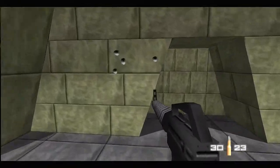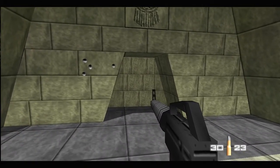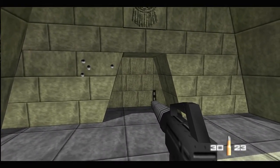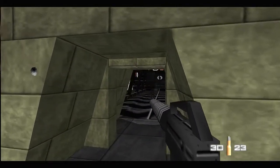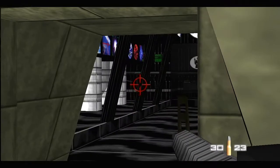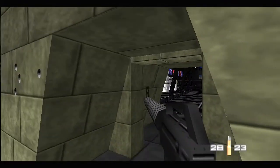Okay, this next room here is also very tricky, because five Moonrakers are waiting for you inside little alcoves. So let's open the door and try to find a guard on the far left side and shoot.